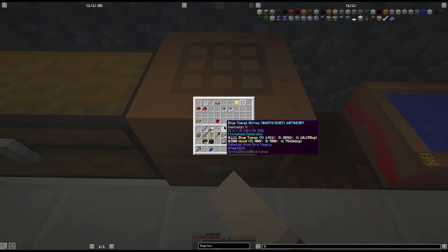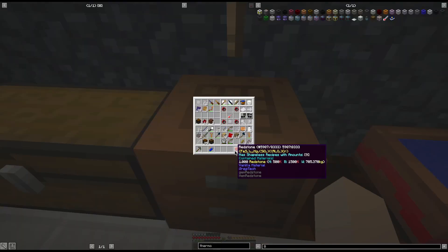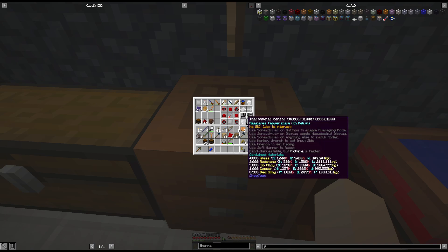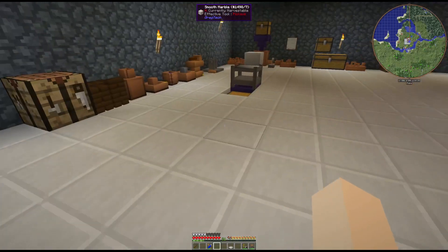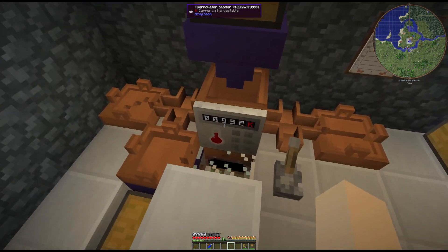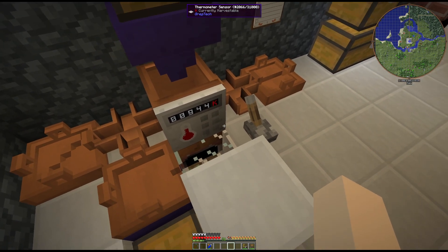But we can also use redstone gems so we don't have to break them down to redstone dust - we can go ahead and use them if we have them, the regular one, not any other quality. So there is that. And now we can place this right on the front - it gives us a readout, tells us what our temperature is.